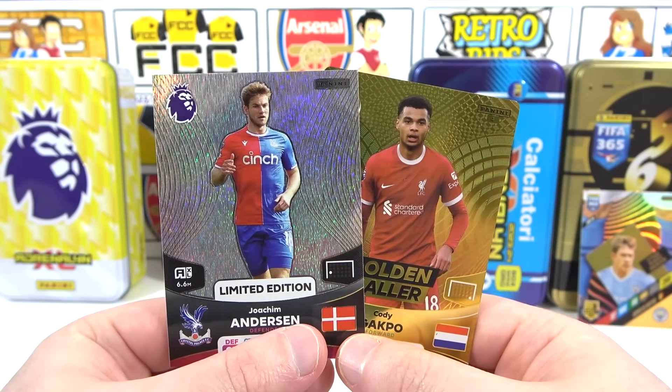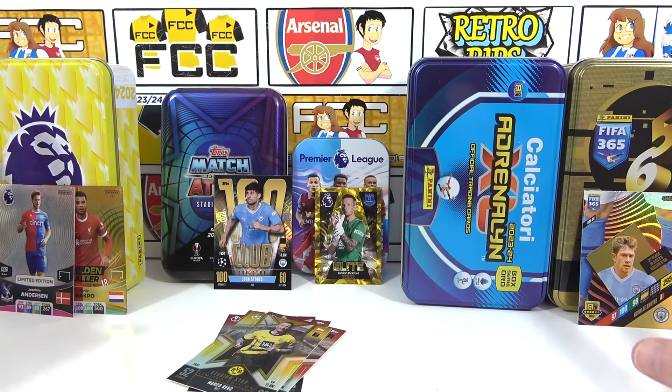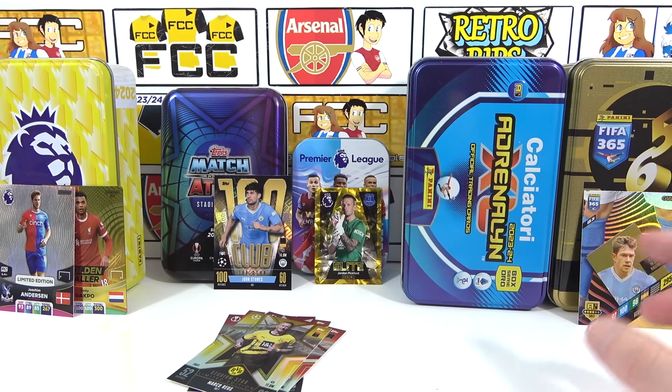Those are all the mega tins released for the 2023-24 season. Pick your favourite and let us know in the comments. Look out for more collections on the way — Match Attacks Extra, Premier League Plus, Match Attacks Scottish League coming early January, and then the big stuff: the Euros. We've seen images for the Match Attacks Euros and it's looking good. Euros stickers are coming too — exciting times. Thank you for watching, we hope you enjoyed this one, and we'll see you next time. Bye.